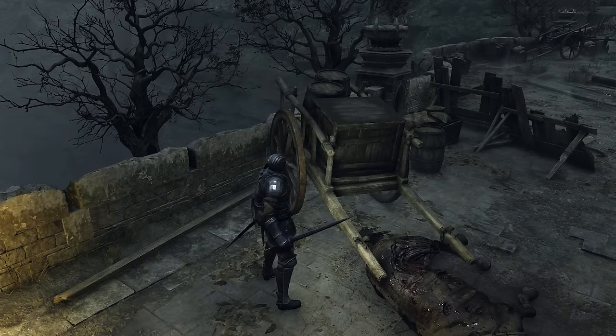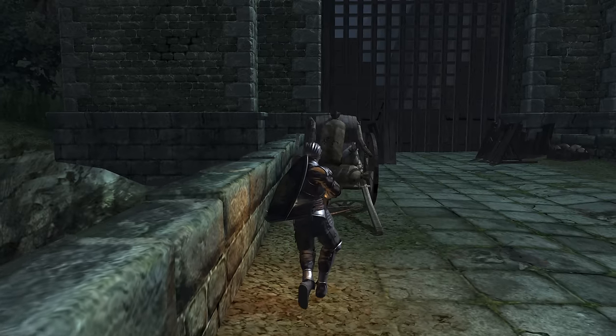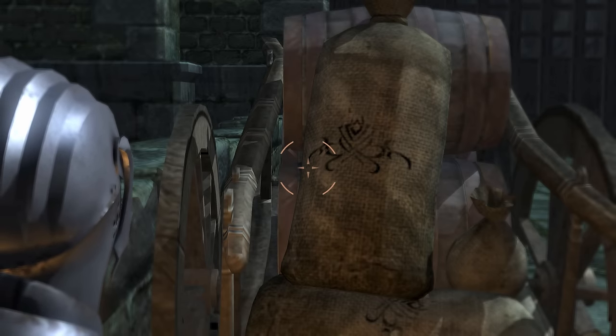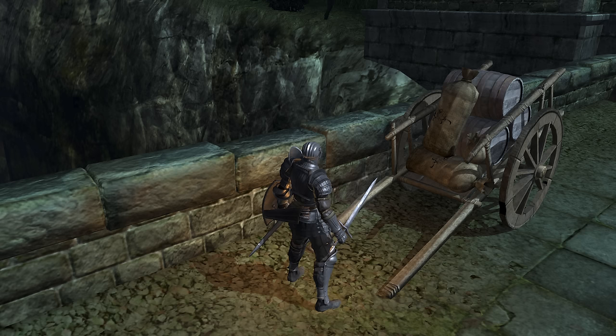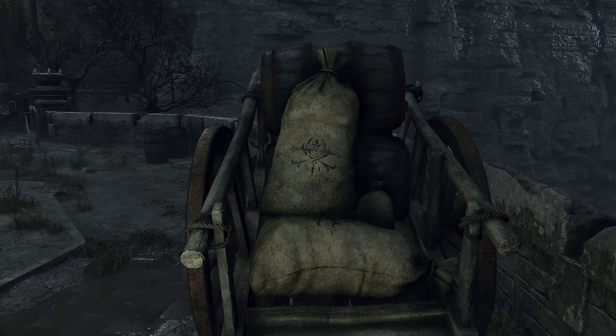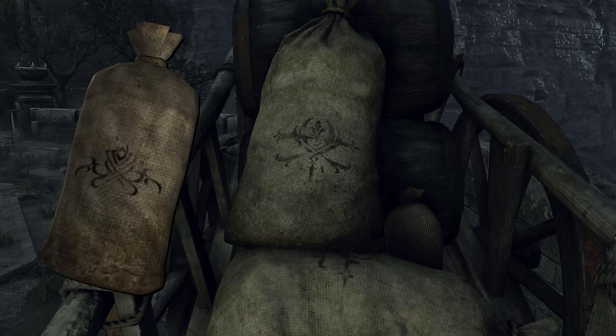I find it kind of funny how exactly these carts were recreated — they could have put any junk in them and no one would have cared, but the exact placement of everything in them is identical. One small alteration was made to the logo on the bags: it looked oddly tribal tattoo-esque in the original and always felt vaguely out of place. Now it's more readable as a crest of some kind, and I find it kind of funny that someone at Bluepoint was basically given this design and tasked with making it make more sense.